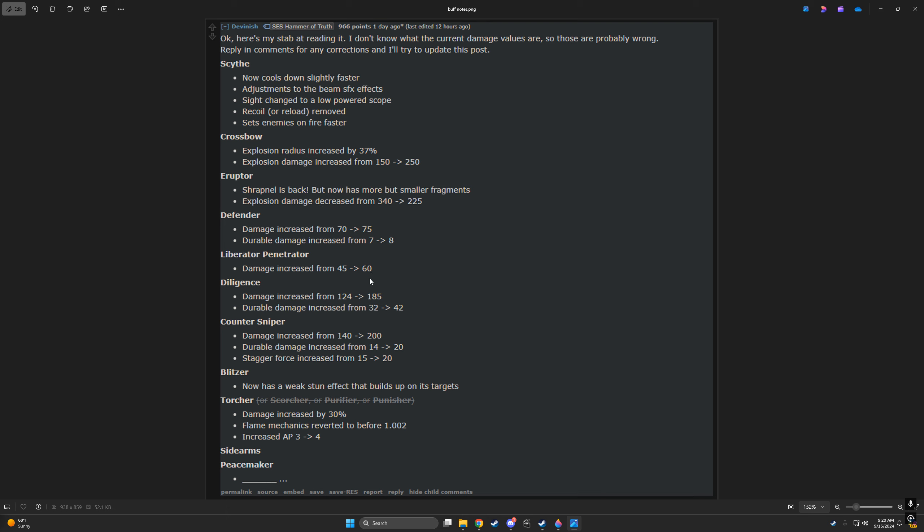The Liberator Penetrator needed some love. The way penetration works in this game — when you do punch-through and penetrate, you deal less damage, that's just how the mechanic works. So for the damage to go up from 45 to 60, it's still not going to do as much direct damage on a fleshy target as a regular Liberator, but the punch-through damage will be better. Because 60 damage being reduced as it penetrates through armor will be better than 45 being reduced, which is what made the Penetrator feel like crap. So the Penetrator will feel better, and it should.